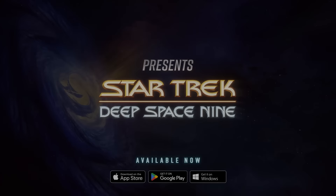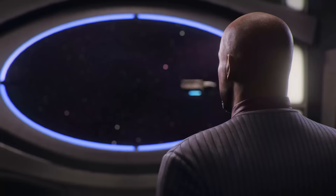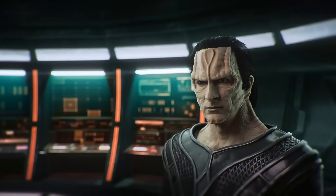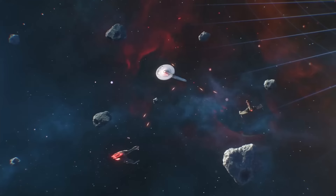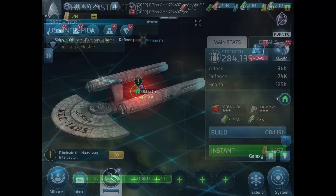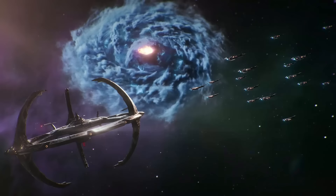Before we jump into that, let's talk about the sponsor of today's video: Star Trek Fleet Command. Deep Space Nine is now coming to Star Trek Fleet Command. This new arc offers something for everyone, with three new officers focused on ship survivability, new missions following the narrative of Deep Space Nine, and a new mechanic: alliance starbases. You can add the epic Cisco, rare Kira, and rare Miles O'Brien to your crew.